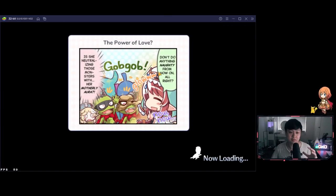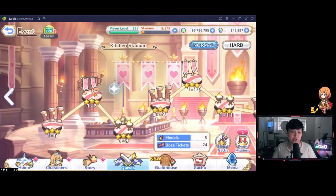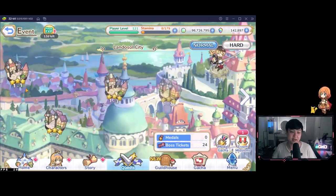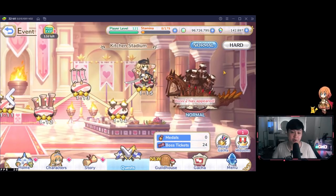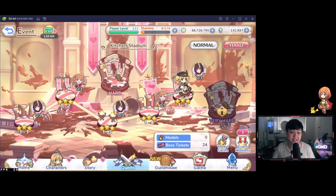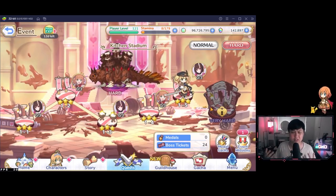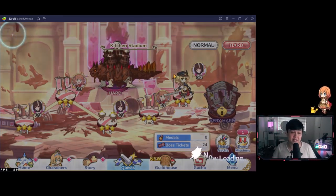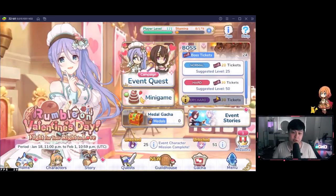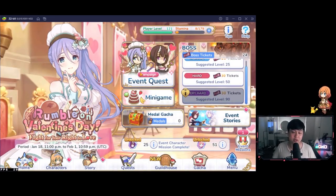Let's do a quick overview of what's worth doing and what's not worth doing. Whether you are a new player or not, all you have to do is clear stages one through 115, then fight a normal boss, then move on to the hard stages. From there, you can fight a hard boss and a very hard boss. After unlocking or spending a certain amount of medals, a special boss mode appears underneath the very hard.